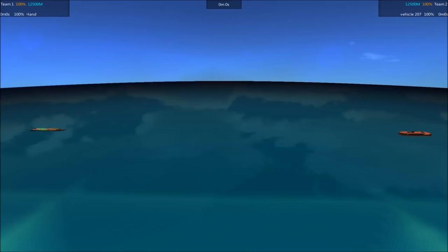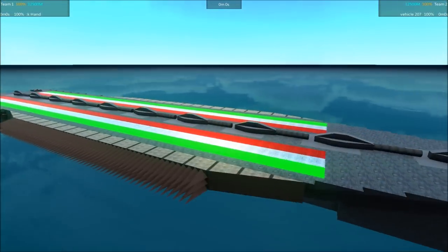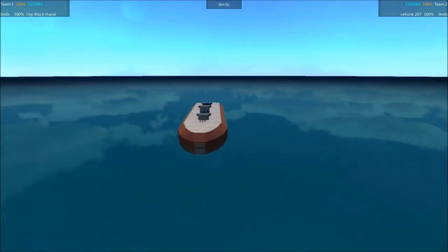Hey everyone, welcome to From the Veps. I'm Menti and this is episode 46 of the Battleship Brawl Season 4 Tournament. This episode, the Nubia is becoming the active combatant after defeating its last opponent and retiring it. And today we have a new ship, the Vehicle 207 by KiwiBurb.